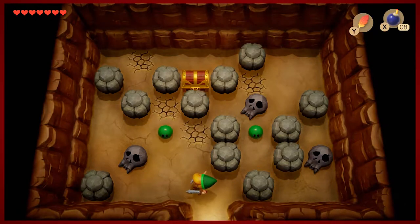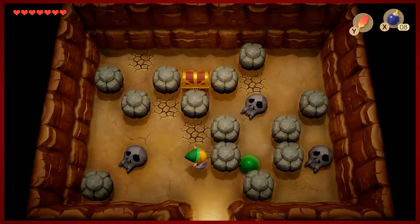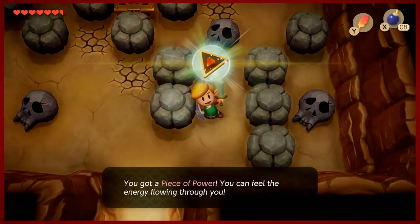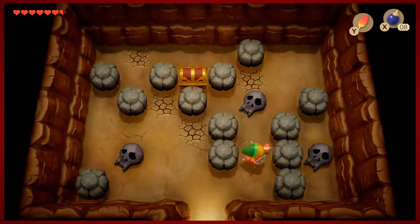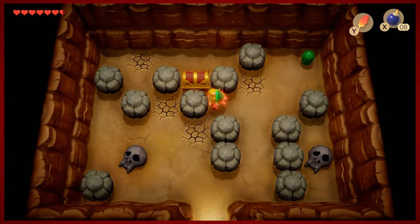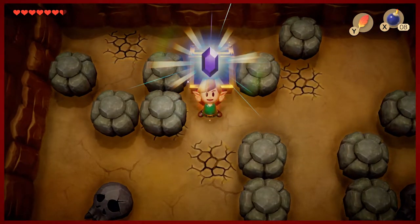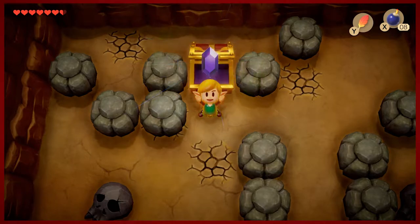I'll give you guys three guesses what's in that chest — it's actually the final boss key to beat the game, which is kind of crazy that they put it in such an early spot. Just kidding! There's going to be a compilation at some point of me unwittingly collecting Pieces of Power and Guardian Acorns. Some more rupees for us though — we love those.